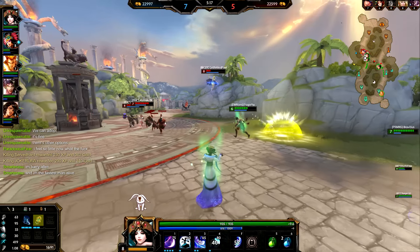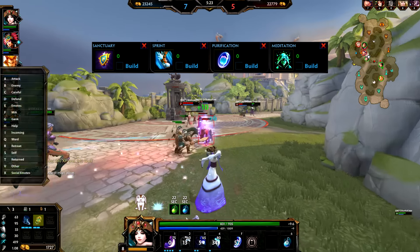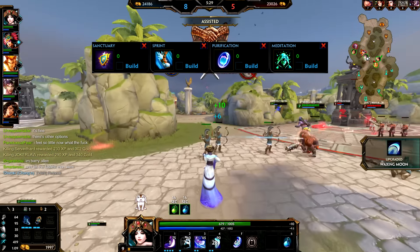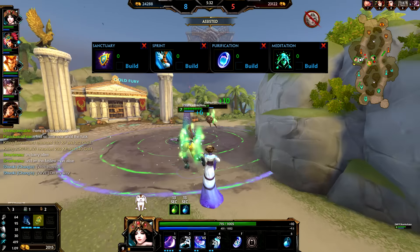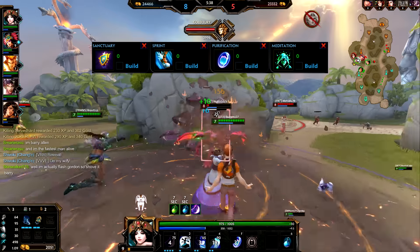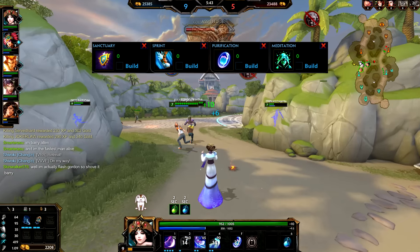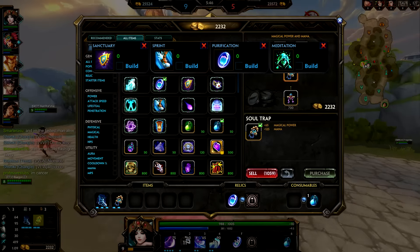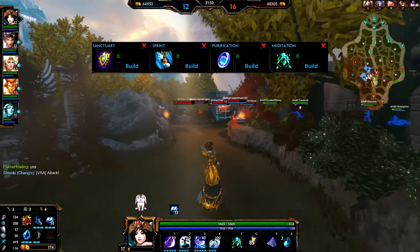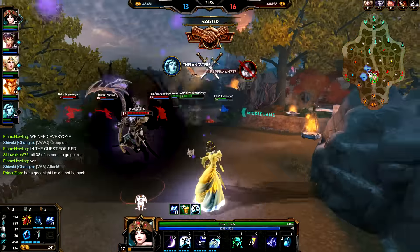For relics, Chang'e works really well with Sanctuary, Sprint, Purification Beads, and Meditation. If you need Sanctuary, grab it. Sprint is great for chasing or being aggressive. Purification Beads help if there's a lot of CC and you don't think your number two will be enough. Personally, I love Meditation for mid lane, support, and even solo lane — it lets you stay in lane longer and really synergizes with the Jade Rabbit passive, letting that bunny run his little bunny ass off all day.